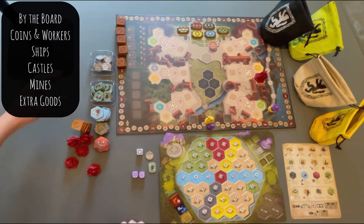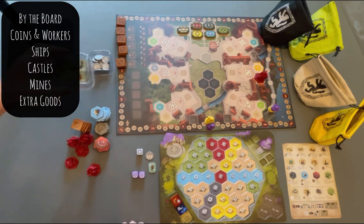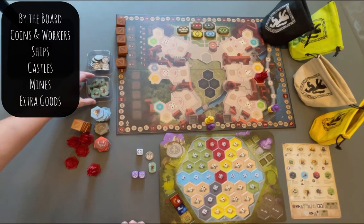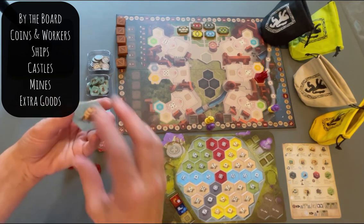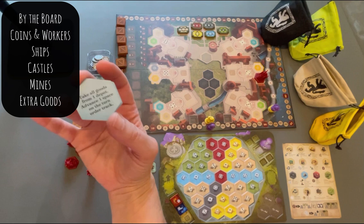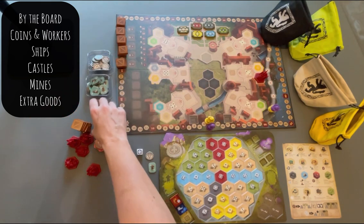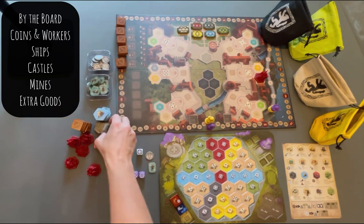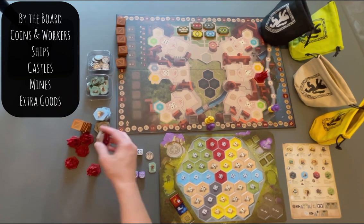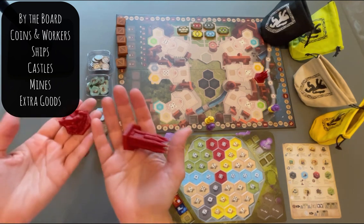First off, things that need to be by the board: we need our money, our worker tiles, the ship tiles in a stack — and if you notice, all the ship tiles will be blue. If any of them are black, they need to go in this black bag here. The mine tiles are gray and they have a gray back. These need to be by the board, and your castle tiles need to be by the board. They have a red back, or your castle miniatures need to be by the board.